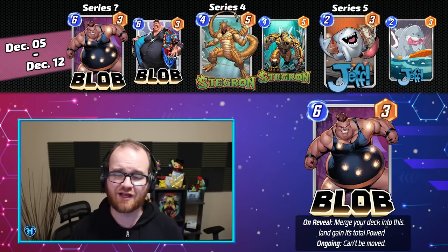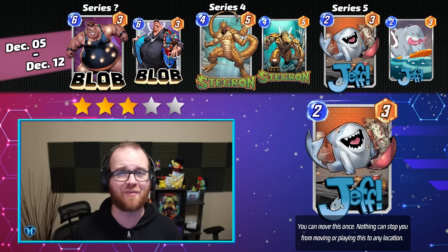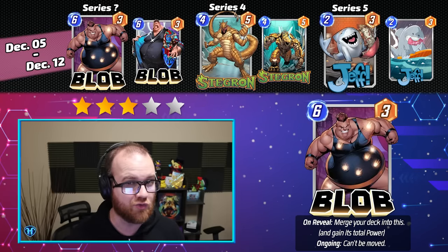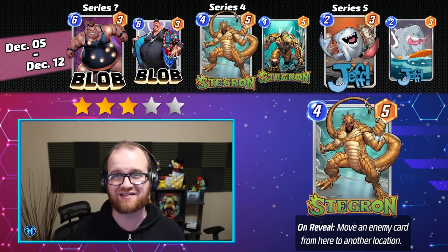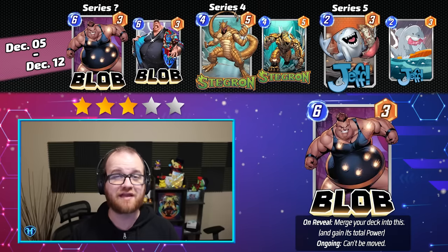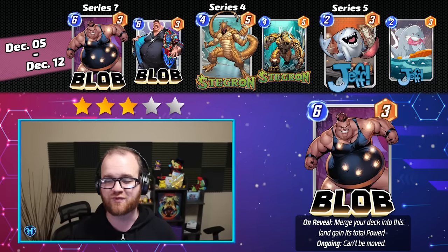Moving into the first week of the December season, running from December 5th through the 12th, we have The Blob, Stegron, and Jeff the Baby Landshark. I'm giving this week a middle-of-the-road 3 out of 5 stars, primarily on the back of the fact that Jeff the Baby Landshark is a format staple that's good in tons of places and goes into a large variety of decks. The Blob is tentatively a new Series 5 card release, but its playability is up in the air. Stegron is a pet favorite of mine but the furthest thing from a format staple and it's only Series 4. Also worth noting: The Blob releasing in the first week of the season means Snap is increasing their release cycle, with Spotlights now featuring a new card every single week.